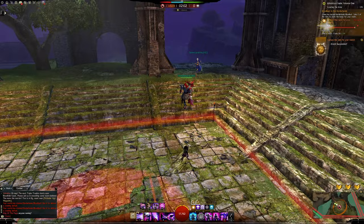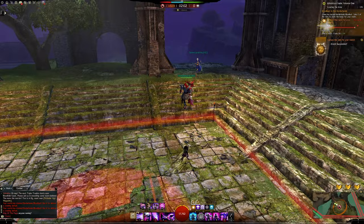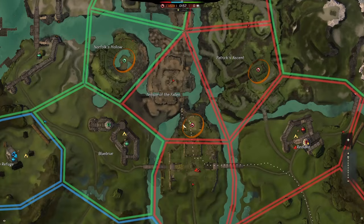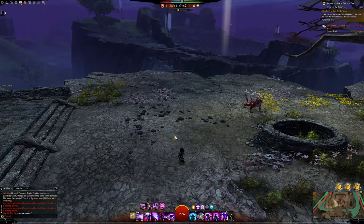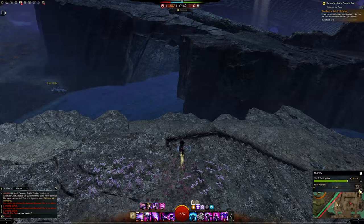I wanted to get into World vs. World to capitalize on the Mist Rush going on, and then I realized I was locked out until I hit level 31, which I don't remember being the case back in the day. Fortunately after a couple of map comps and a little bit of crafting, I was level 31 in about 5 hours of gameplay. Now I'm not really a big WvWer, nor do I really recommend getting involved in World vs. World on a level 31 with trash gear.